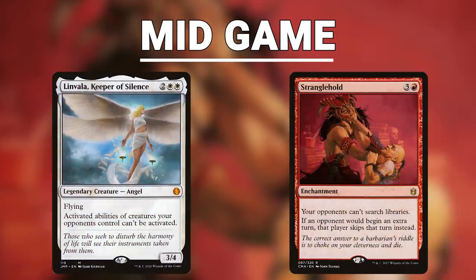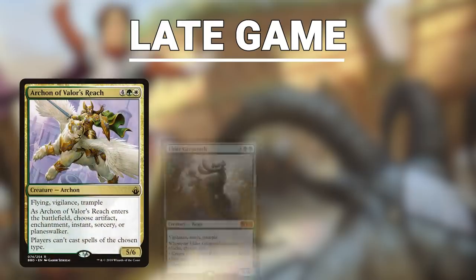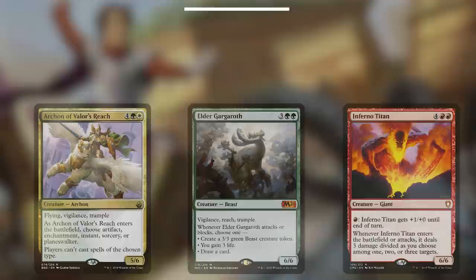Once in the mid-game, you'll want to apply your mid-range threats and mid-range stax pieces — this includes cards like Linvala, Keeper of Silence, and Stranglehold. Late game is where this deck was built to shine. This deck grinds out value in the late game better than most CEDH decks, and your opponents will not be able to keep up. Apply big game-ending threats like Archon of Valor's Reach, Elder Gargaroth, or Inferno Titan. Seek to close the game with these big creatures or go for your Birthing Pod line for the win.